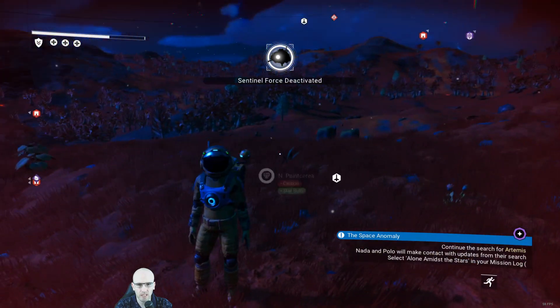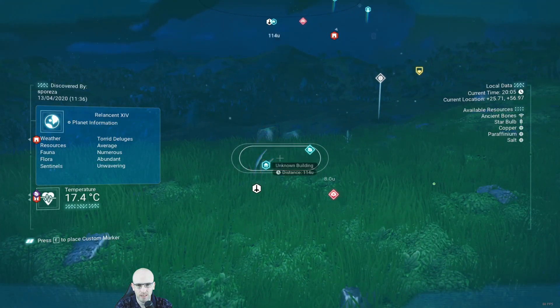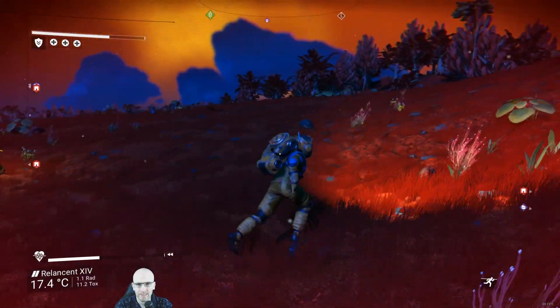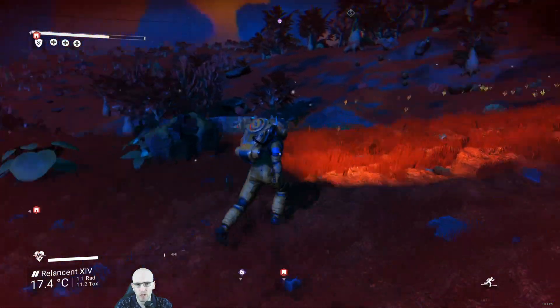Sentinel course be activated. They're right there - right on top of the research depot. Spawn into a bunch of sentinels.